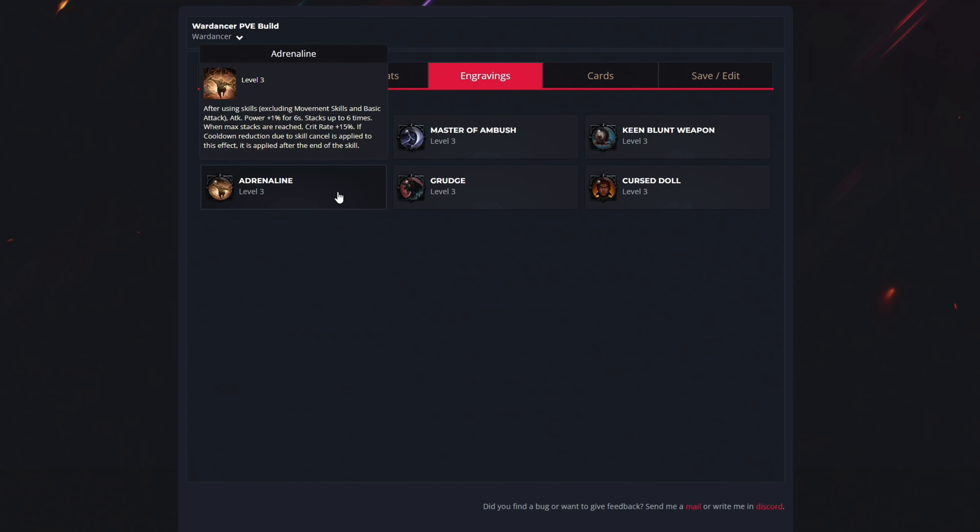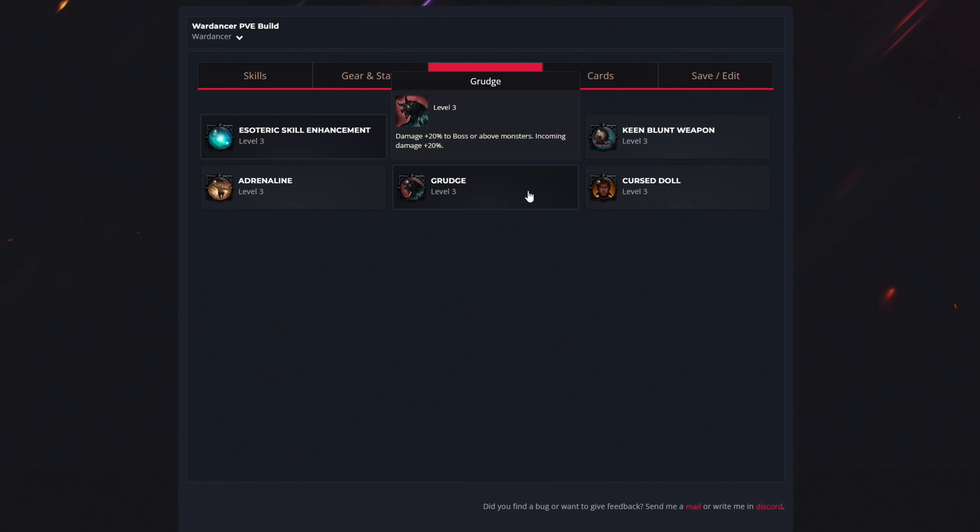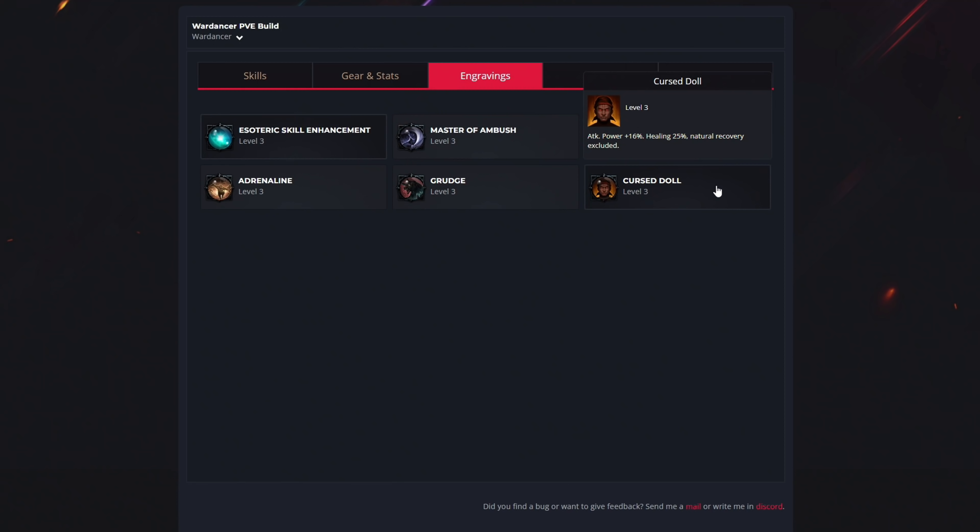For the fourth engraving get Adrenaline, which stacks up your attack power up to 6 times, and at level 3 gives up to 15% extra crit rate. The next one is Grudge — a more advanced engraving recommended for tier 3 content. It is the most efficient engraving against mobs and increases your damage, but you will take 20% more damage in return. Get it to at least level 2 before using it. The last engraving is Curse Doll, a significant attack power increase at the cost of a 25% healing penalty, which can be offset by dodging red AoE circles and using healing potions more often. I recommend getting the top 3 engravings first and then the bottom 3.